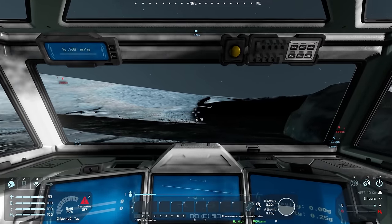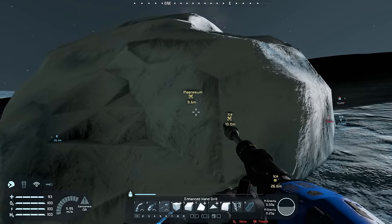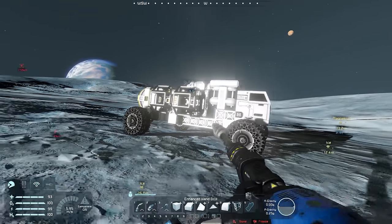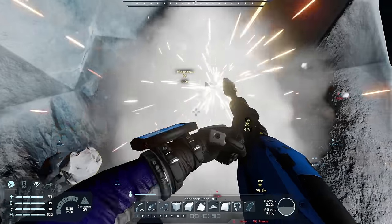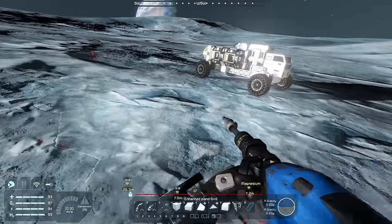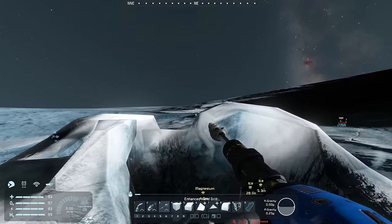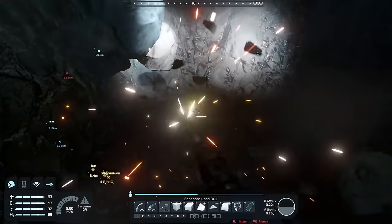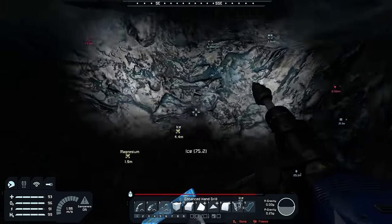Let's stop, press P for parking brakes, and get some magnesium. I forgot to add an ore detector here — that was a good suggestion from the comments, to add one to this and to the drone. We'll do that when we get back to base. I don't actually know how much magnesium we're going to need. We haven't seen any Reavers or signs of them, but I know they're still out there. Maybe they don't see us as a threat — well, we're going to be a threat sooner or later.